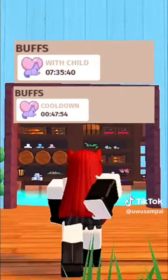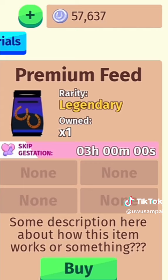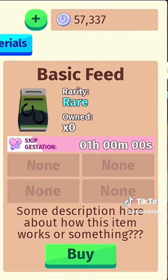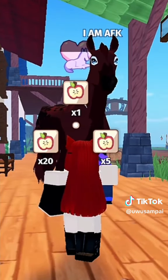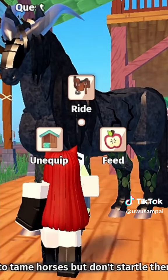To speed up the cooldowns for breeding, head into the shop. Select premium feed to speed up gestation time, and select basic feed to speed up male cooldown. Just breed and feed until you get the horse you want. As mentioned before, this takes multiple attempts as nothing is guaranteed.